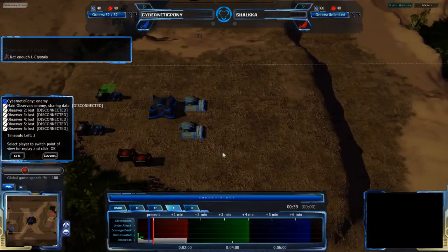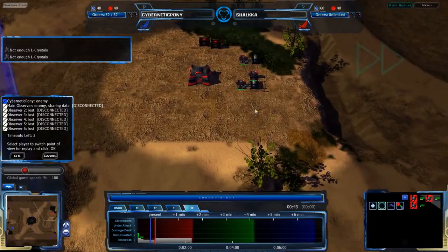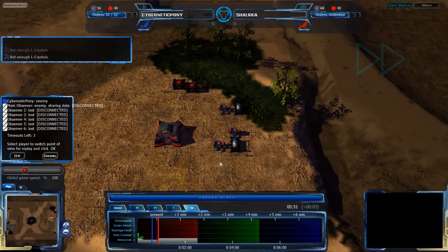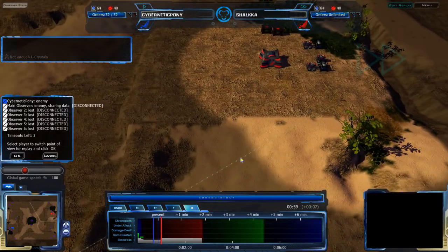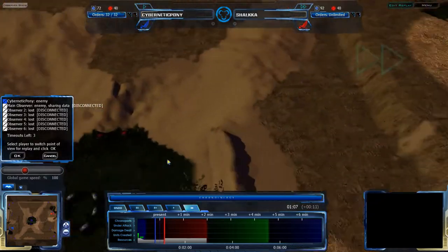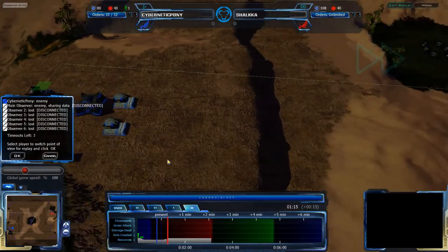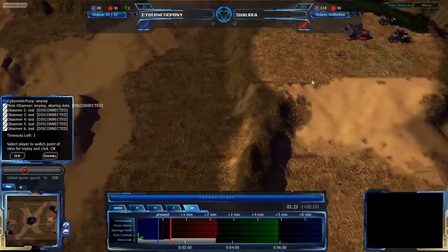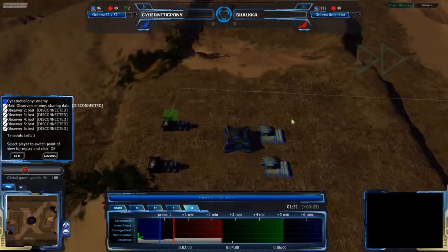Cataclysm Ridge is much more amenable to what Cybernetic Pony is trying to do. Schalke might be able to get away with this if he's very keen on his defense and his micromanagement, which is not easy to do in Akron. Quick rush strategies are quite powerful on this map — it's small enough that they work. The newer version, Cataclysm Ridge as opposed to Hills, makes it a bit harder since there isn't as direct a path between the bases, but rush strategies are still powerful.